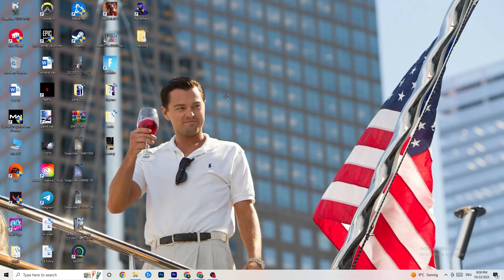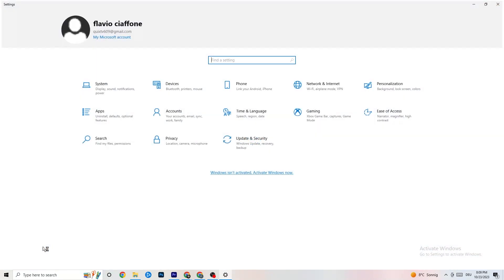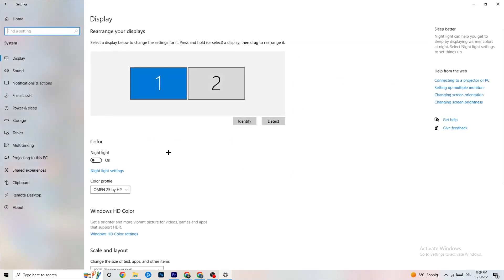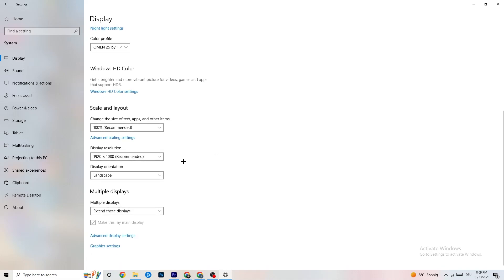Now navigate to Windows Settings by clicking the Start menu. Go to System, identify your main monitor, and change the scale to 100% as recommended. Make sure the display resolution matches the in-game resolution — this can help decrease crashing issues.